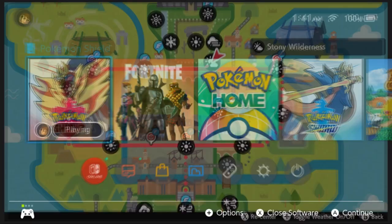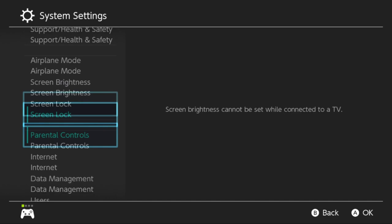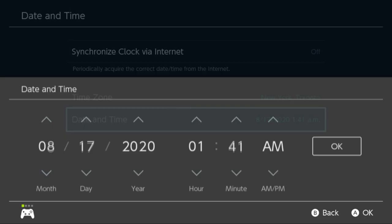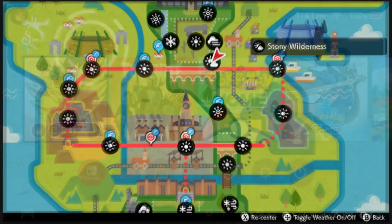Start off by flying to Bridgefield in the wild area. You'll need the weather in the stony wilderness to be overcast, so to do that, let's go to our Switch System settings real fast. We're going to change the date to August 17th, 2020.